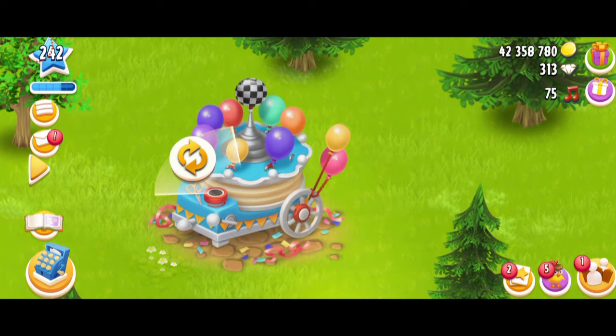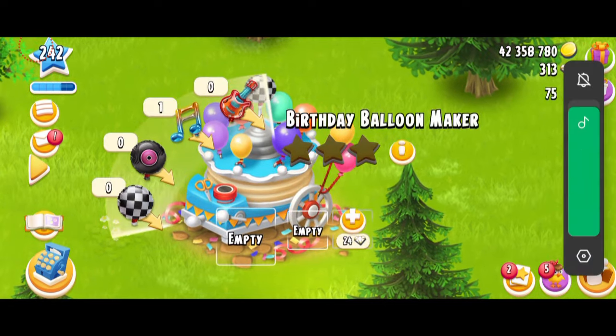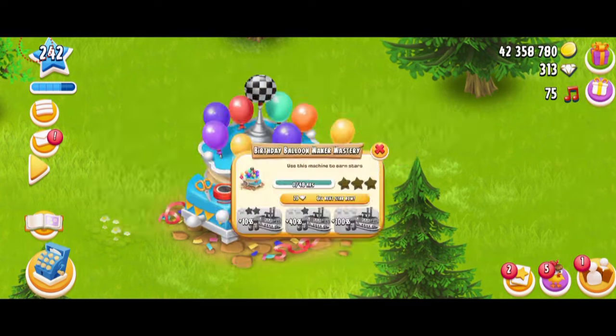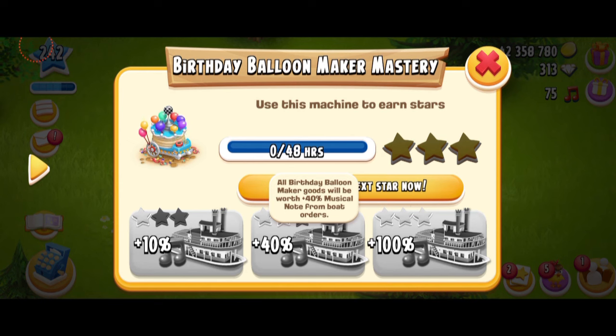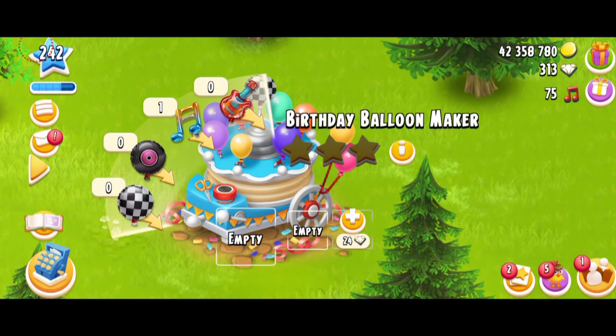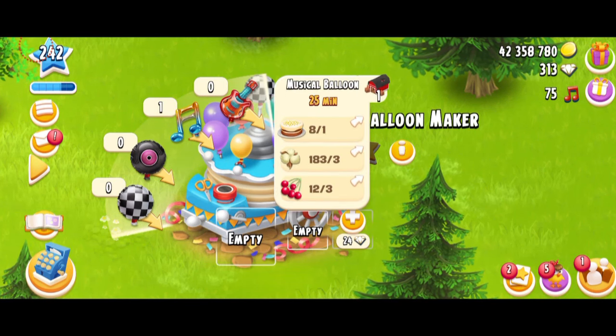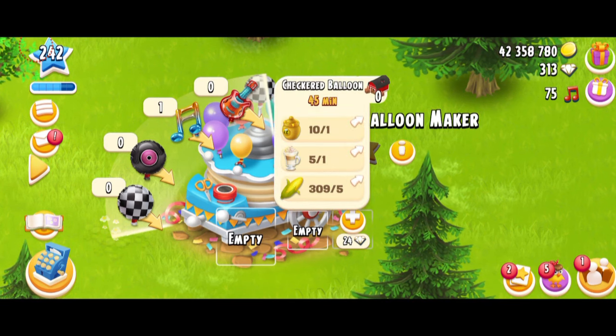Here's your Balloon Maker. Let's listen to the audio first. Okay, that's a very calm sound. This is the mastering - you guys can see 48 hours, then 92, then 140 hours. Once you fully master, you're going to get 100% more musical notes from the balloons. We have four products: the Guitar Balloon, the Musical Balloon, the Record Balloon, and the Checkered Balloon.